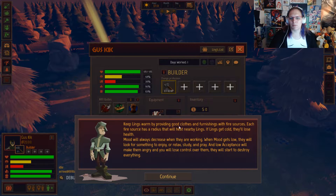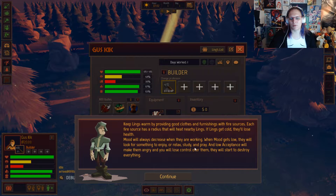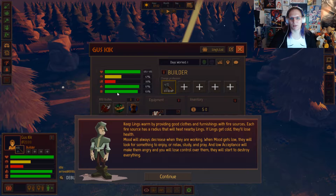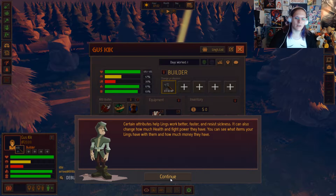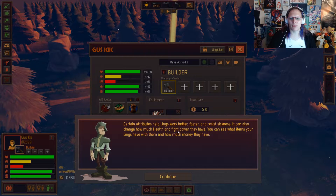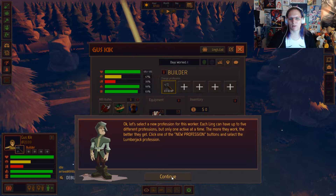Lings — keep lings warm by buying good clothes and furnishings with fire sources. Each fire has a radius that will heat nearby lings. If lings get cold, they'll lose health. Mood will always decrease when they're working. When mood gets low, they will look for something to enjoy, relax, study, and pray. Low acceptance will make them angry and you will lose control of them — they will start to destroy everything. Certain attributes make lings work faster and resist sickness. Traits are what make each ling unique — some are born warriors, others to take care of plantations. There are twelve unique traits.